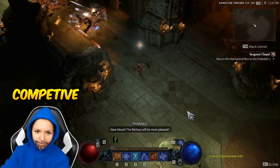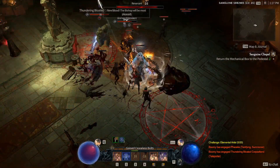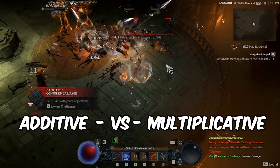So what's the difference between a competitive player and casuals? The simple answer is math. But before we talk about numbers, let's lay out the variables first. Specifically, what's the difference between additive and multiplicative buffs?